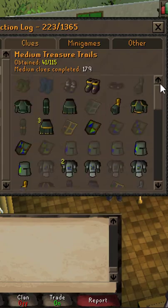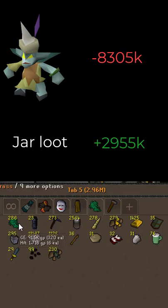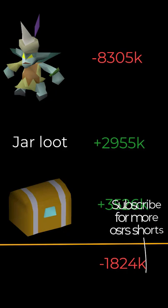A lot of unlocks but not the one I wanted. I ended up spending 8.3 mil on eclectic impling jars, and I got 2.95 mil from the jars themselves. Finally, I got just over 3.5 mil in loot from the caskets, and ultimately I ended up losing just over 1.8 mil in these 10 hours.